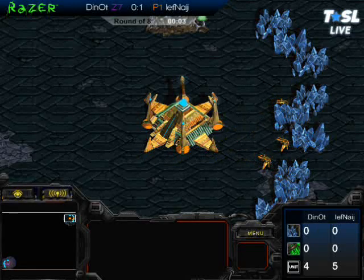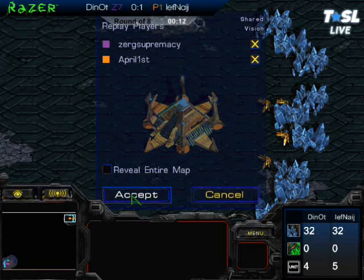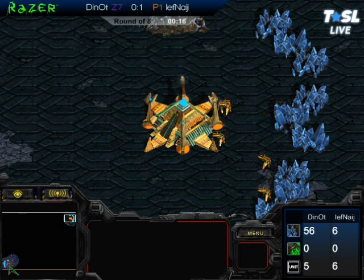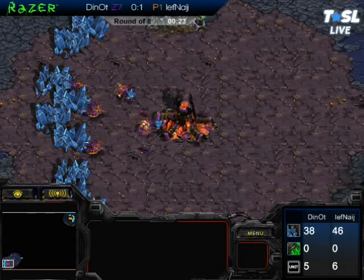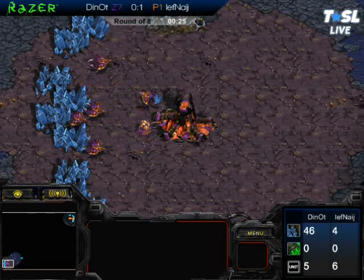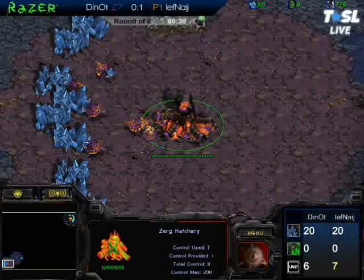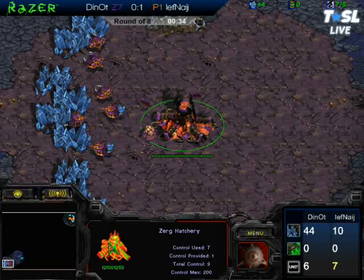And here we go. This is the Razor TSL round of eight, day two. We have JF against Dynaut. This is Bluestorm. JF in the top right as Protoss, Dynaut in the bottom left as Zerg. JF won that first game, so Dynaut is going to have to come out with everything he has. You do not want to go down 0-2 against JF in a ZvP best of five. His stats are amazing in this matchup. He's one of the very best foreigners at it. Dynaut is just going to have to try twice as hard this game to take out the win.